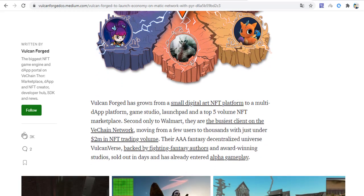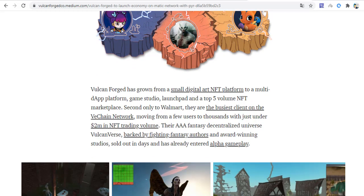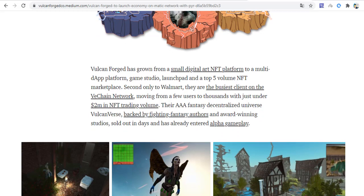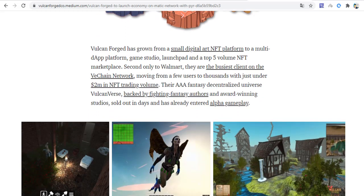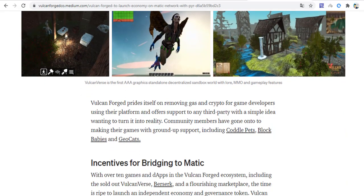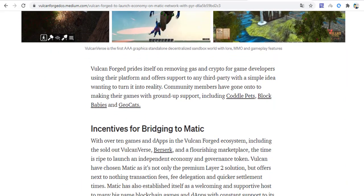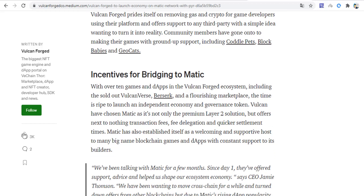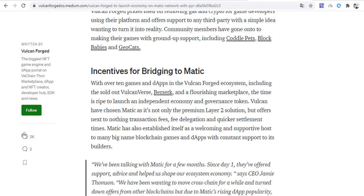DPR is a deflationary token, where on every DPR transaction, 10% will be sent to reward pools and 5% used to buy back and lock supply. The use cases, staking opportunities, and lockups are numerous, and DPR will be positioned as the marketplace token of choice.